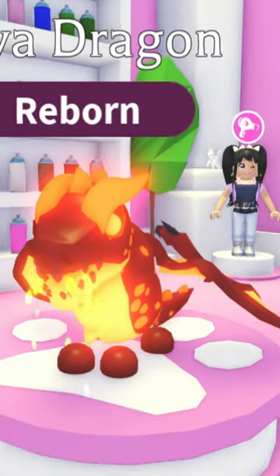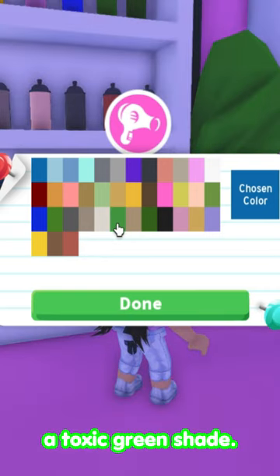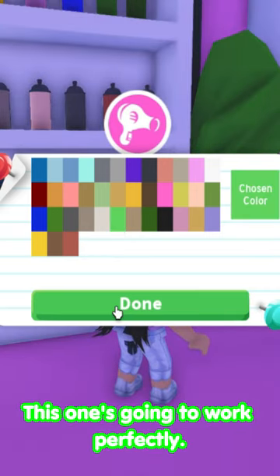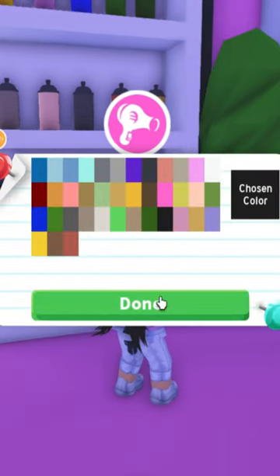Here's the before. Now let's go over and choose our colors. We're definitely going to need a Toxic Green shade — this one's going to work perfectly. Now let's go ahead and choose black as the other color. Perfect.